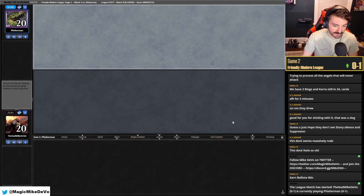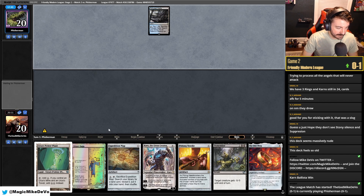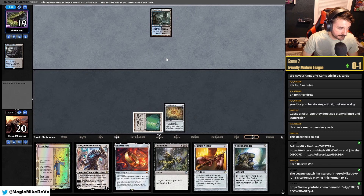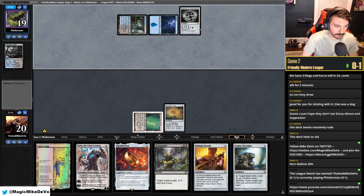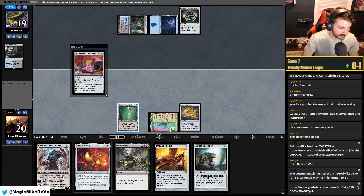I guess we'll keep this on the draw. Especially with them being a Thoughtseize deck, we can kind of take our time, get some creatures in play. They fetch a Watery Grave tapped. Dismember is good for Shielded. Needle is good for Atraxa. Talisman — let's just get stuff down while they're tapped out.